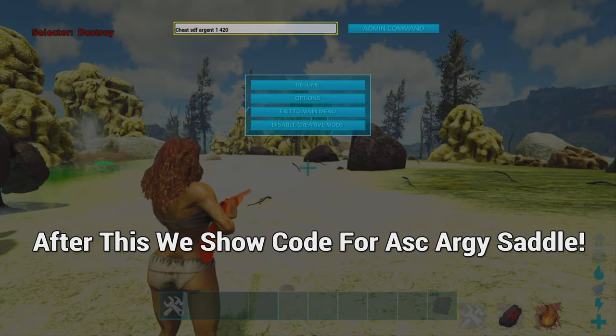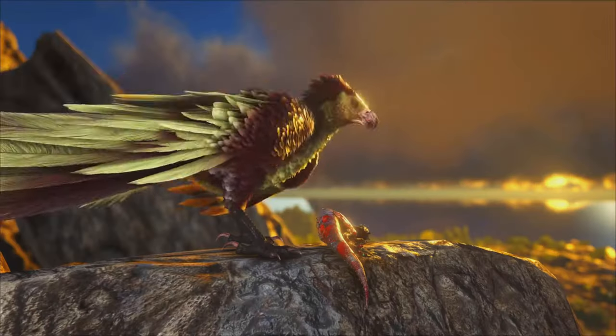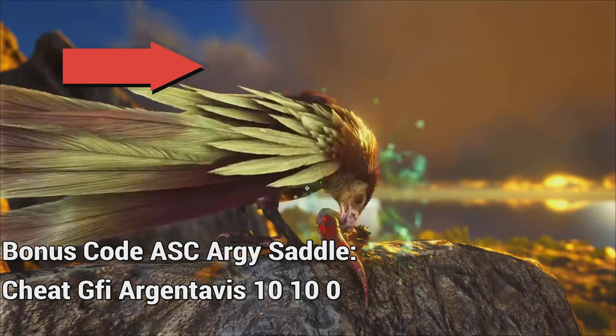If you then want to change the level — for example to 4200 — just add an extra 0. Are you looking for more spawn command videos? Then check out this playlist.